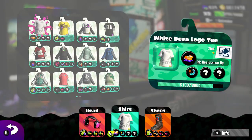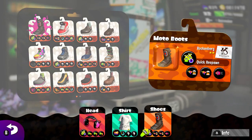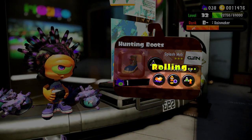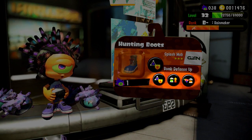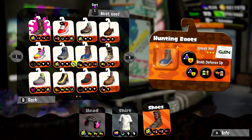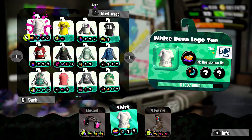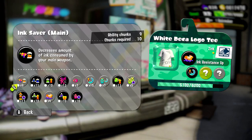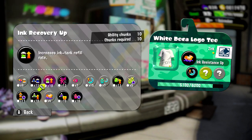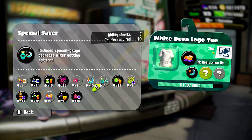Let me find an example — I don't want to disrupt my current collection too much. Here's one I can use. I'll go ahead and reroll it — and there you go, simple as that. You can see the ability chunks are now added to my collection. I'm currently building up a good amount and it's a nice addition to what I have so far.